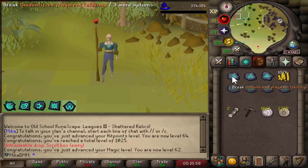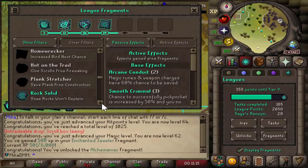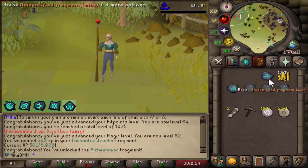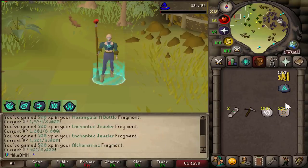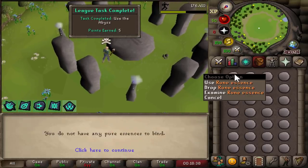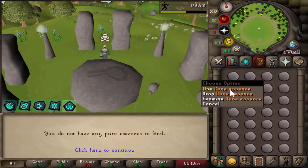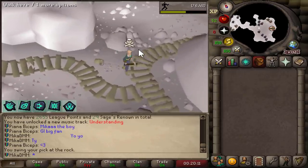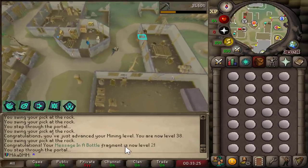Let's open these relics. First one — skilling fragment, we get Enhanced the Jeweler. Another skilling — Alchemaniac, that's a new one. Alchemaniac: you receive 15% more gold when casting high alchemy, and obviously as you upgrade it, it becomes better and better. We got a Message in a Bottle upgrade, an Enhanced Jeweler upgrade, another Enhanced Jeweler upgrade, another Alchemaniac — and Enhanced Jeweler is now level 2. We're going to craft 50 nature runes.